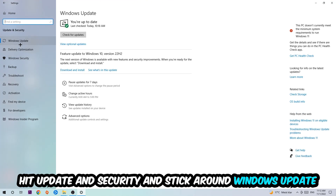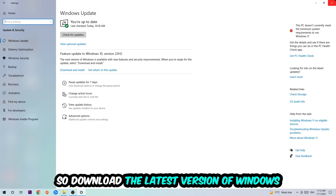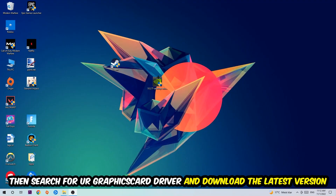Go back once and hit Update & Security, then navigate to Windows Update and make sure you're on the latest version of Windows. Once you're finished with that, search for your graphics card driver application on your PC or browser and download the latest version of your graphics card driver, to provide the best possible performance for your PC.